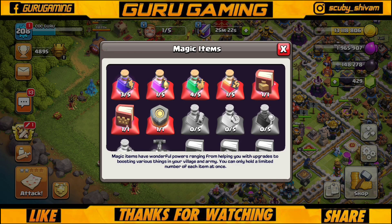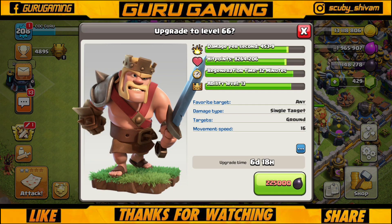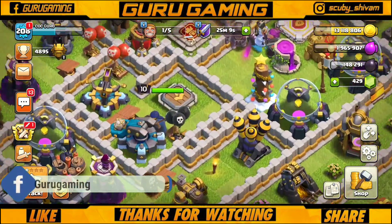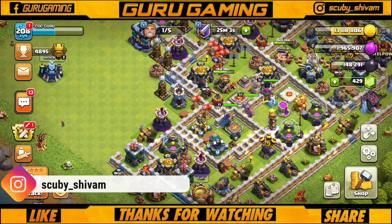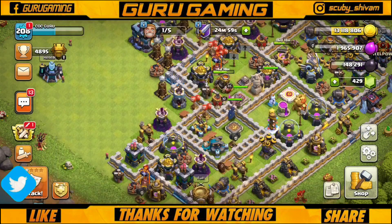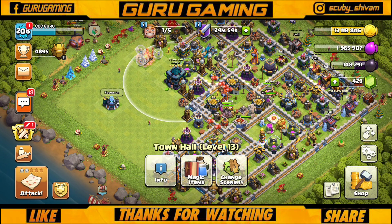Now we have a book of hero here, which I am thinking of using to upgrade the King. King is currently level 67 and it would take 6 days 18 hours and cost 2,25,000. For the Royal Champion, I am going to use a book since it's about 4 days — with clan perks it will be less than 4 days. So we'll keep that plan.